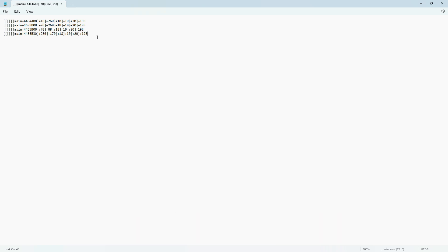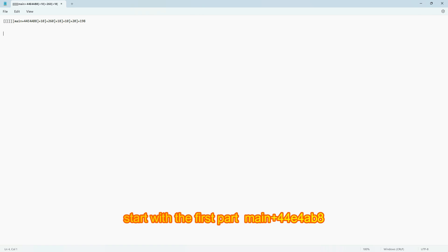Open Notepad to manually write the pointer sheet. Start with the first part: main+44E4AB8.